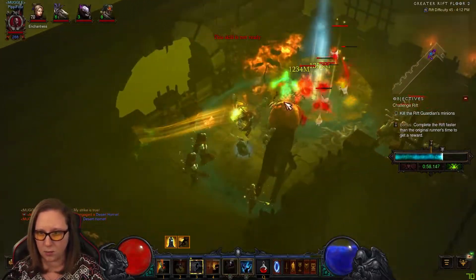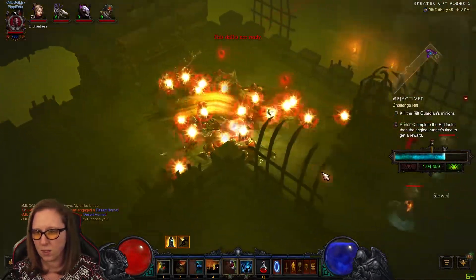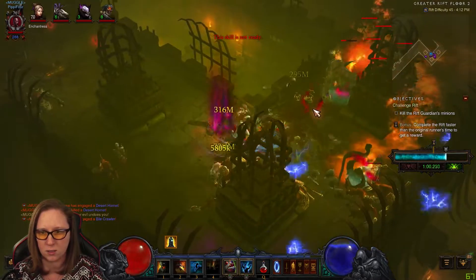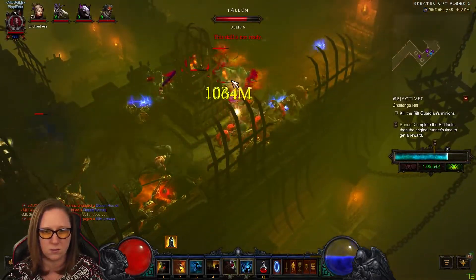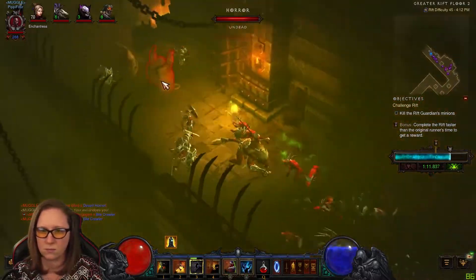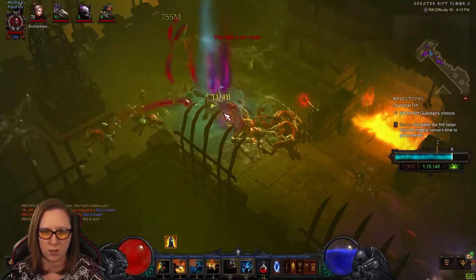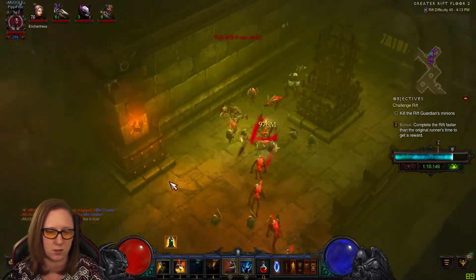Basically, when I see an Elite, what I'm doing here — if I can — I'm using the Piranhas. The Pets will direct toward that group that has been gathered. There's another set of Blues here. And then I'm using Haunt for some additional damage. Spirit walking through the trash. Once you gather it with the Piranhas, it pretty much dies. Pets are definitely doing their job on this build.